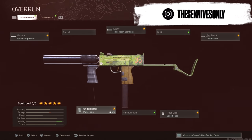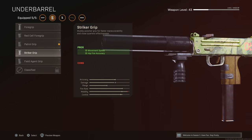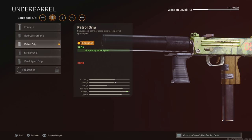For the last attachment, it's a toss-up between the Patrol Grip or the Striker Grip, depending on how you play Warzone. If you're going for overall movement speed, definitely put on the Striker Grip. But if you incorporate slide cancelling into your movement, you want to put on the Patrol Grip, because you're going to be doing a lot more attack sprinting, and that extra sprint move speed will make your overall movement faster.